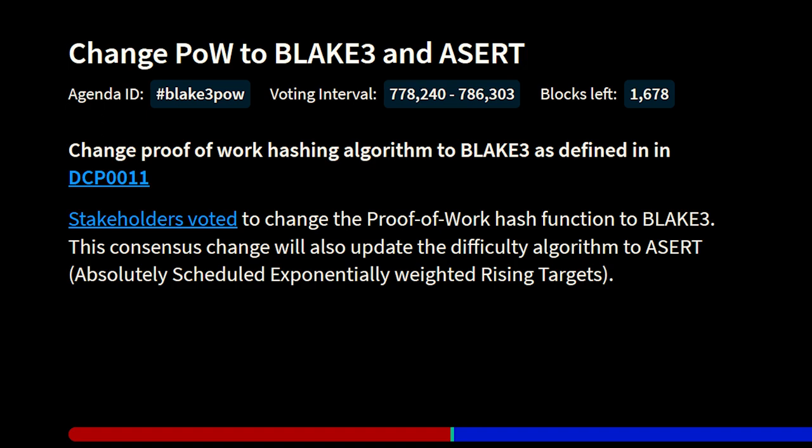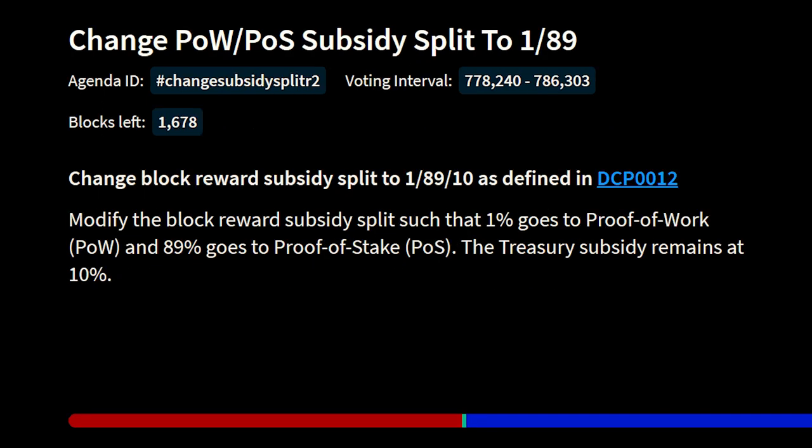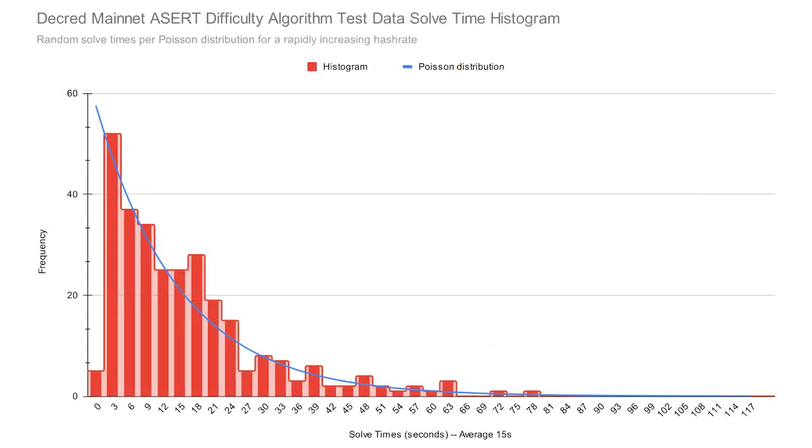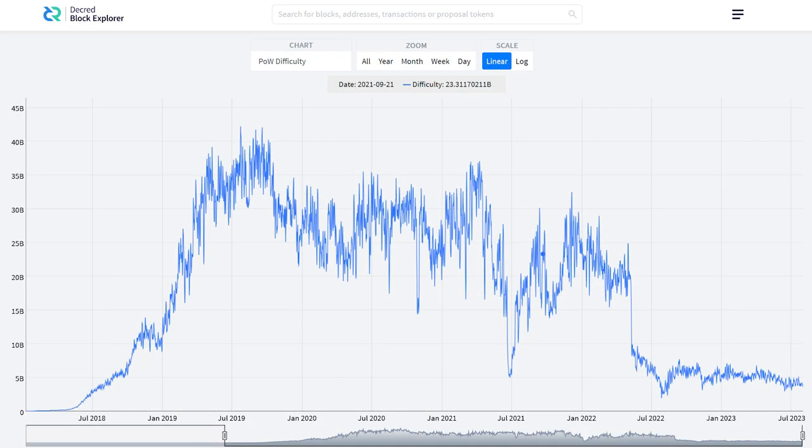As stated earlier, the consensus rules being changed for this vote are switching the proof-of-work algorithm to Blake 3 and changing the block reward subsidy. Decred will now use the ACERT algorithm for its mining difficulty calculation, which will adjust the mining difficulty with each new block instead of every 144 blocks. This means the network can more easily adjust to large swings in hash power.